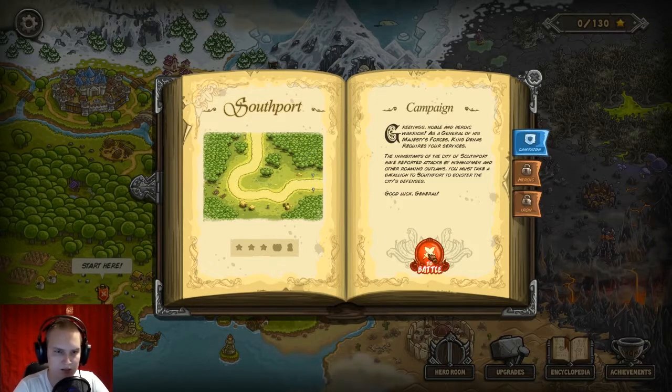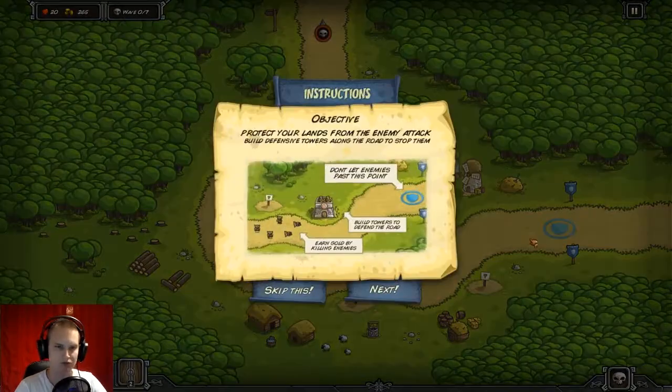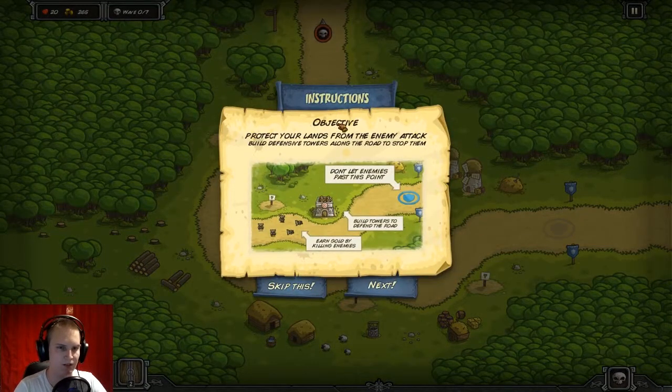That was a nice story text. Let's close the battle intro. So what do we have at the start? We have an introduction here. Objective: protect your land from enemy attacks, build defensive towers along the road to stop them. Don't let enemies pass this point — build towers to defend your own, earn gold by killing enemies. I'll probably skip the tutorial tips since I already know them.